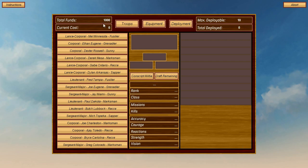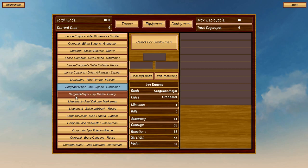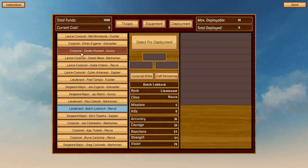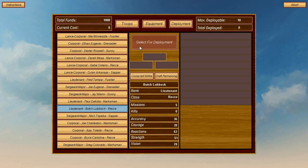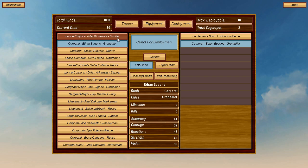There's a deployment screen showing our money, how many people we can deploy, and a list of veterans. Classes include Fusilier, Grenadier, Gunny, Marksman, Reccy, and Sapper — all different classes with different abilities that increase through rank: Corporal, Sergeant Major, Lieutenant. Butch Lubbock — what a guy. He's going on the left flank along with a Grenadier and a Fusilier.